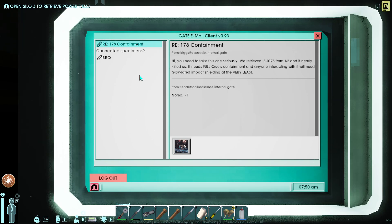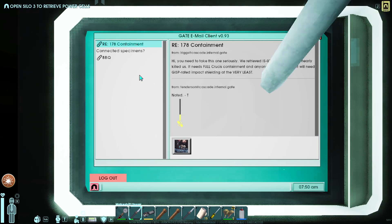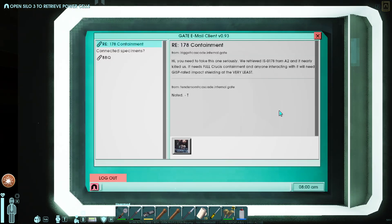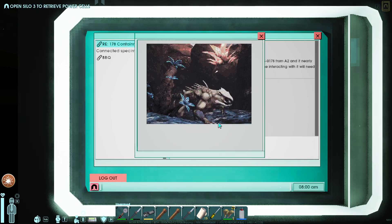RE178 Containment: 'I need you all to take this one seriously. We retrieved it from A2 and it nearly killed us. It needs full crucis containment' - I'm guessing that's another SCP-style tier. Whoa, what the fuck is on my screen? Oh, is that my spear? 'Anyone interacting with it will need GISP-rated impact shielding at the very least.'